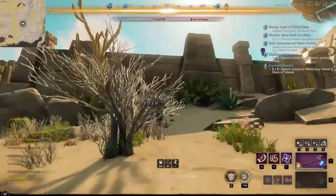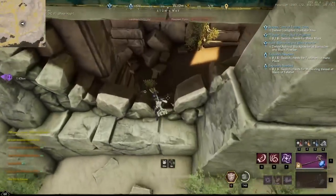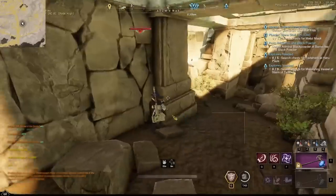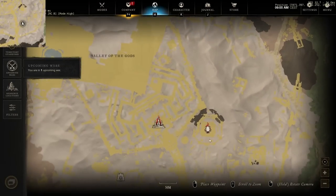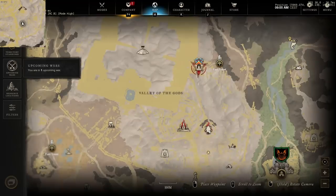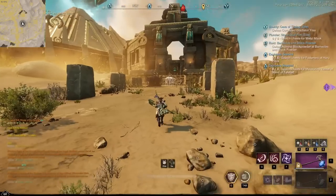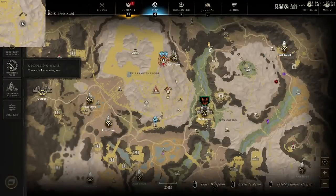Here's our next location — the chest will be inside this broken wall. For our last area to loot, we're going to loot the elite zone where the scarab boss spawns. If the boss is up, don't do it. If it's not up — and it usually isn't — just go and loot the chest inside. You can only loot these chests during the daytime.